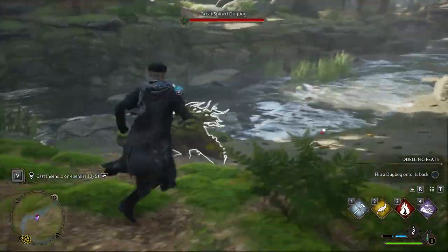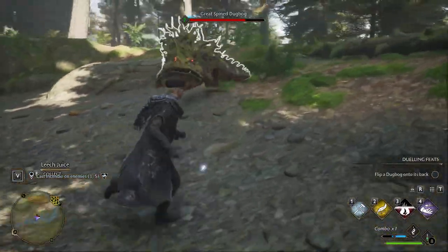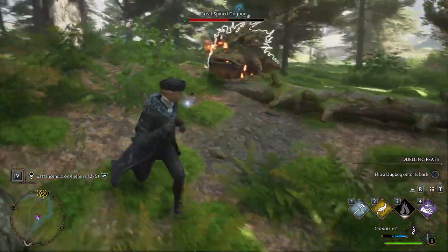For the second objective, you have to use the Incendio spell you learned previously to burn the enemy. Keep in mind that the range of this spell is really short, so for it to count you have to perform the spell close enough to the enemy.